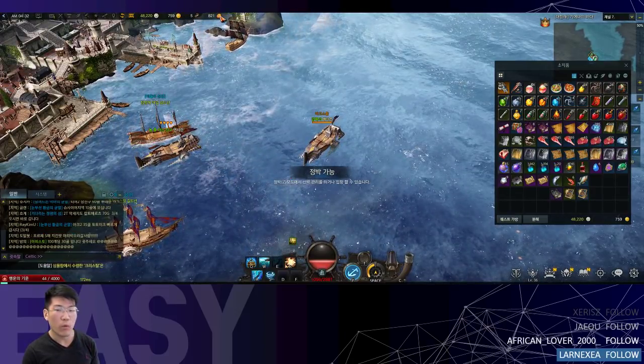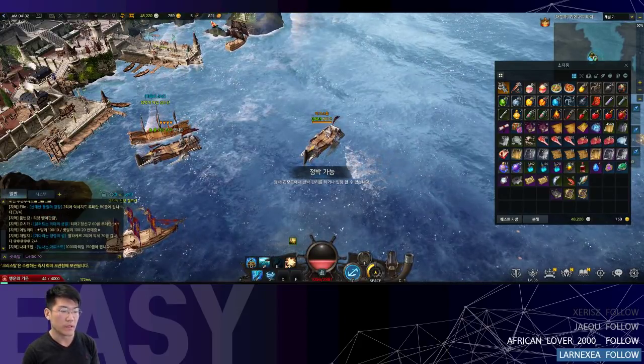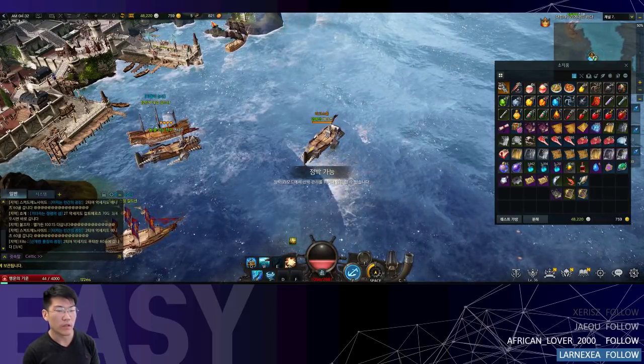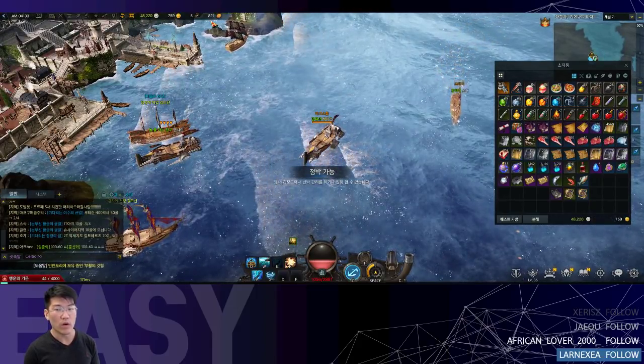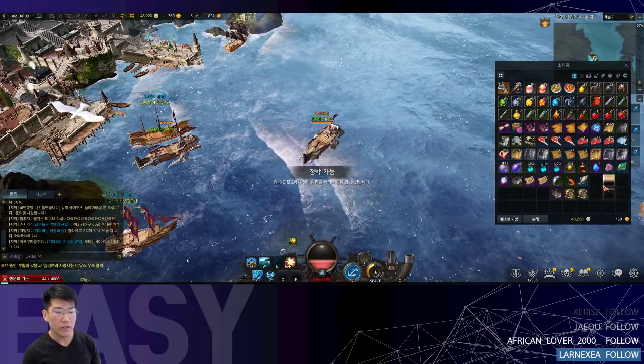Pirate coins are an important currency that you must have in order to get accessories from the Pirate Village Atlas, as well as some crew members and all the other things that involve pirate coins. So you always want to have at least a couple thousand, if not more, in your stock — and diving can get you a ton of them in a very short amount of time.